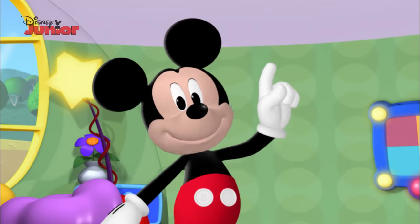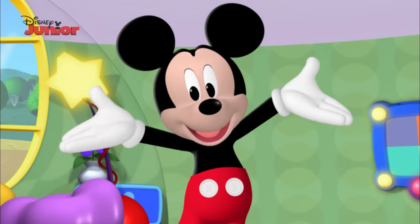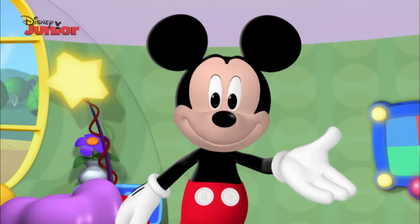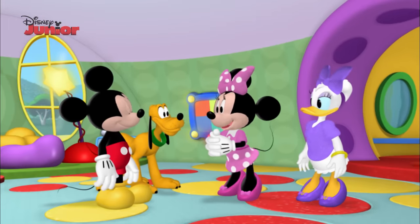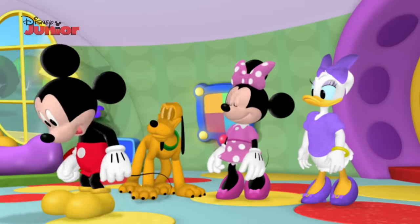Today, we're going to have a big party at the clubhouse to celebrate being friends with all our friends. And guess what? You're invited to the party, because you're my friend too. Wait till you see the special party hats we made for our Friendship Day party. We painted the party hats in different colors and decorated them with sparkling glitter. Come on, let's go see them.